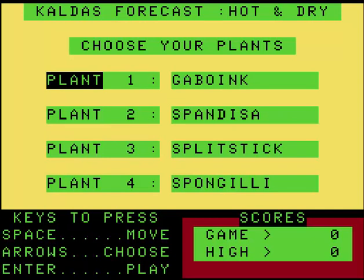In the manual — at least I would assume, it's been so long I can't remember — I believe there were statistics for different types of plants. It says 'choose your plants,' and you can use your arrow keys to choose. There's a forecast for the planet you're on — today's forecast is hot and dry. Depending on how many criteria your plant meets with the forecast determines how fast it grows. If it meets two criteria, it grows quickly; if it meets one, it grows average; if it meets none, it grows slowly.